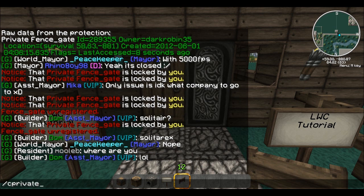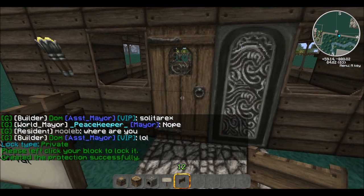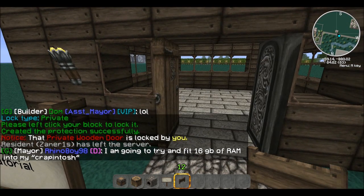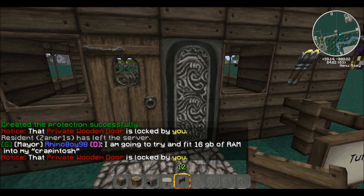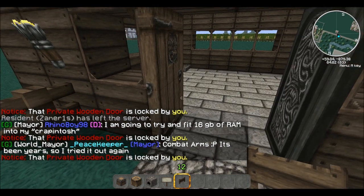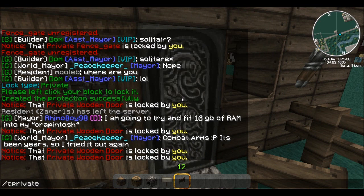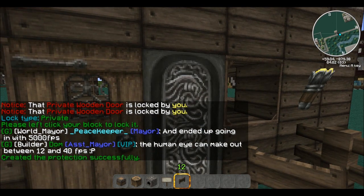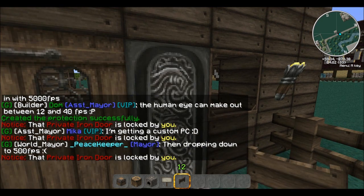Now for doors, do `/c private` and left-click the door. It tells you you've created it — it'll say the door is locked by you. If you open one door it opens the iron door too, but if you click on the iron door alone nothing happens. So we'll do another `/c private`, left-click the iron door — created. Now you can open the iron door as well.